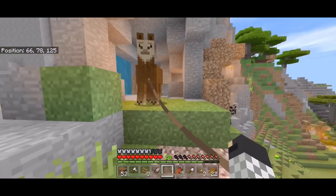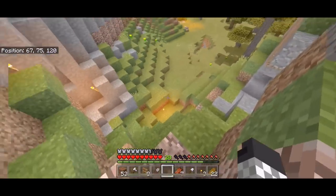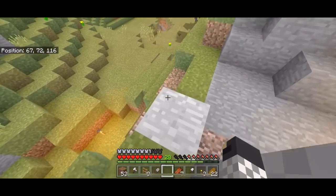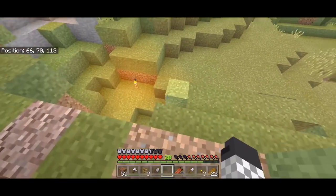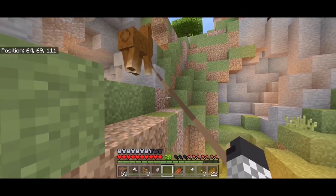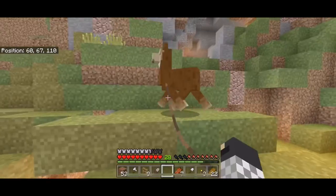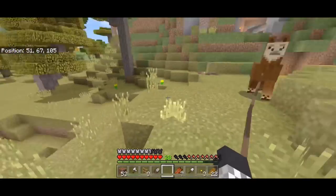I can pull you - that's good. I wasn't certain because you can only pull tamed ones, so he'll just try to escape the whole time, but that's not too bad. Don't run away, come with me you silly llama. Don't fall down any caves or holes.